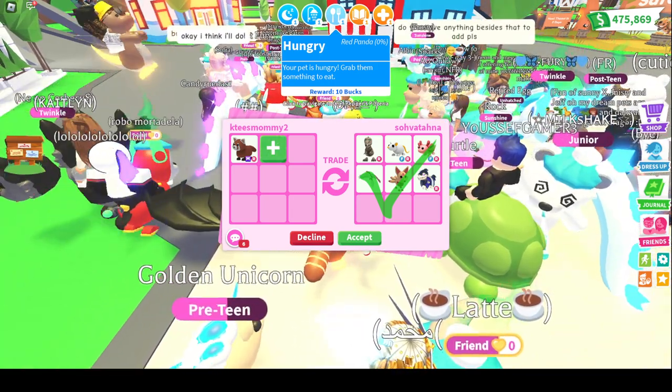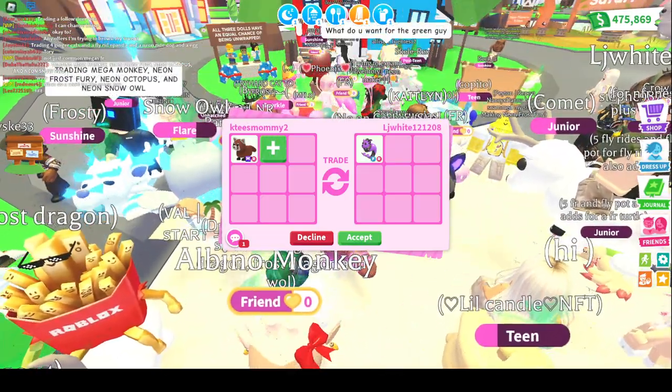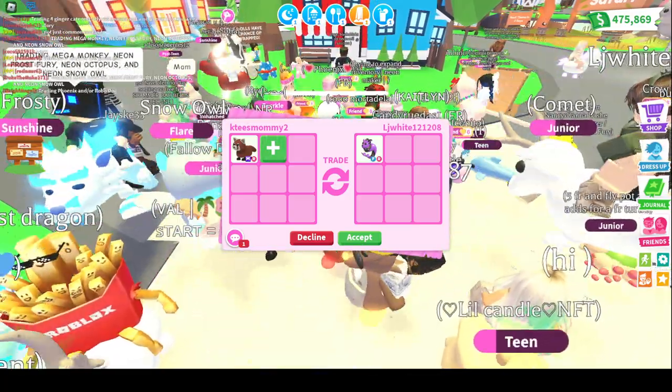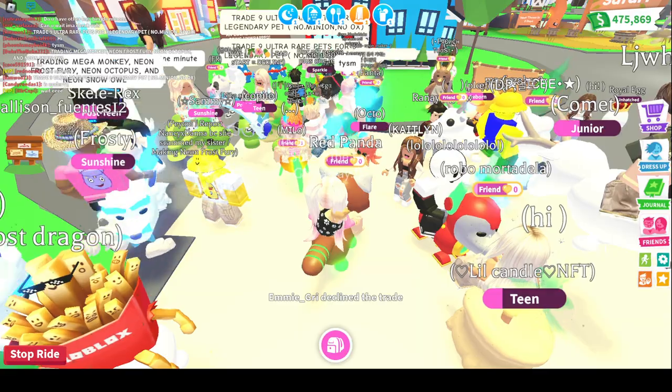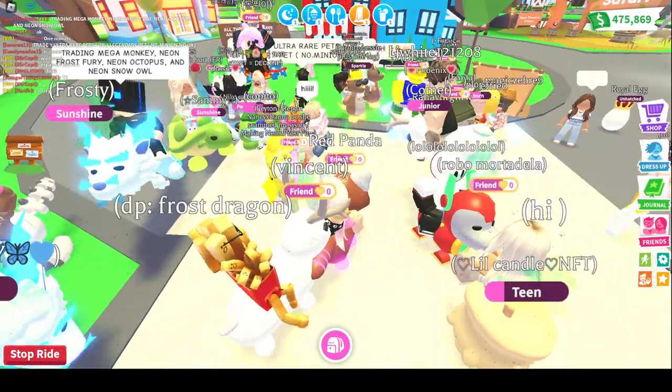Alright, we're getting another offer. It is a Capricorn, but it looks like that's all they're adding, so I'm going to have to take out the Red Panda — I can't give a Mega for that. That was a mini trade — I was going to give them an RGB box, but they declined.